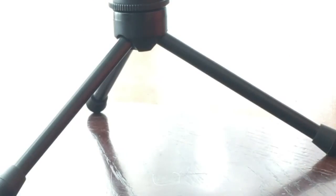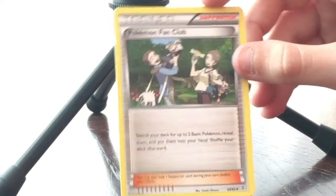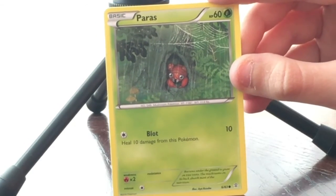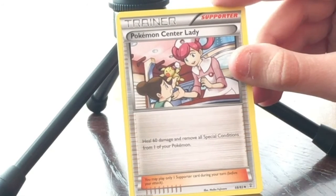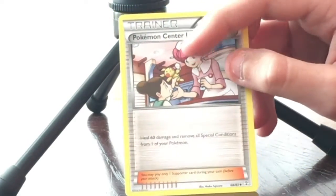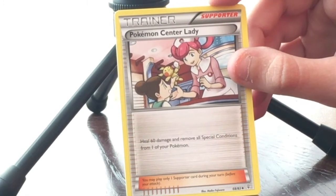Now we have Diglett in a big city, then a Pokemon Fan Club card. Then Paris looking really sad — poor Paris. And a Pokemon Center Lady helping a little girl — that's Nurse Joy. Oh, I just realized she's not sad because of a lost toy — her Pikachu plush is ripped! Hopefully Nurse Joy can fix it.